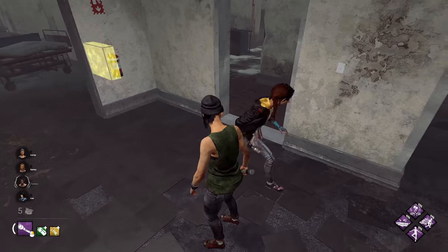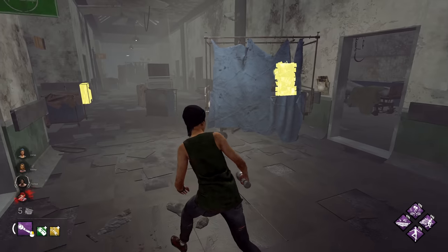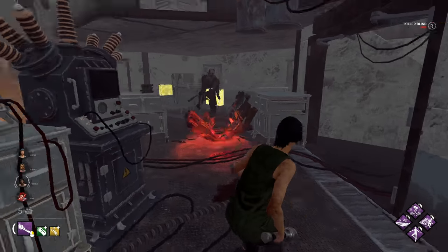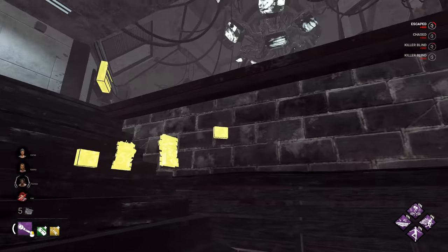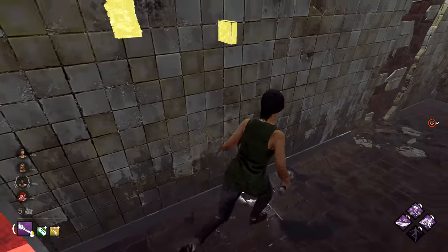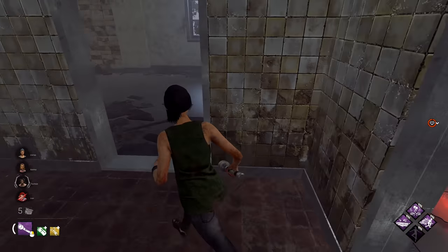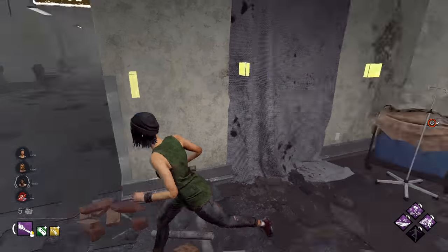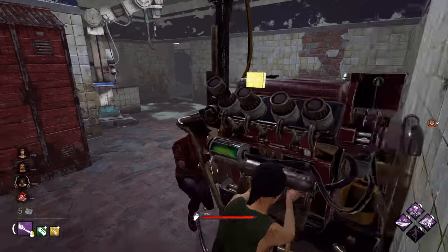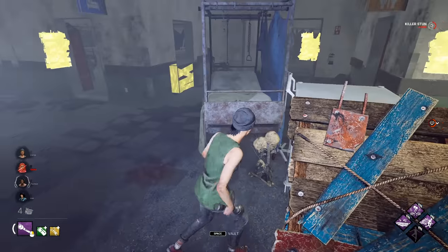Alright, let's go. We are in on the Larry's Memorial Institute. Wait, it's a Trapper again. Okay. This is actually the perfect map to have Windows of Opportunity. Oh my god, cross the beams. Oh wait, no — that's not a window I can hit. It's fine, I've got Balanced Landing. What is happening? Okay, I have to go around this a couple of times. Wait, what? It worked — he actually lost me on that. There's no way. Beautiful. First gen is done. Oh, he's on a pallet. Oh wait, I get that. Beautiful.